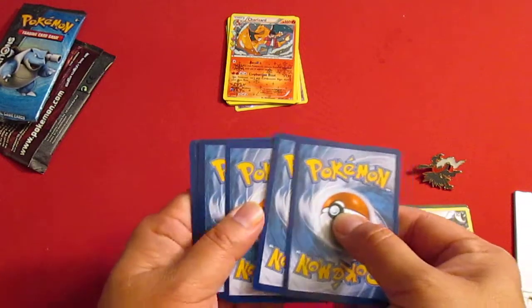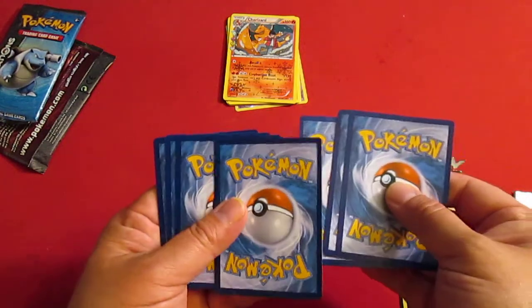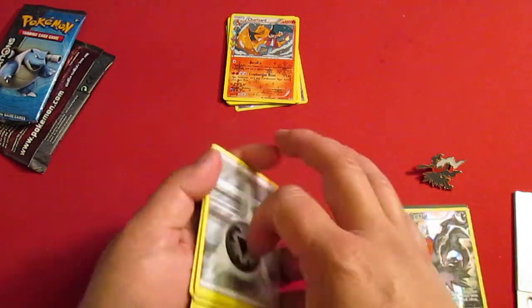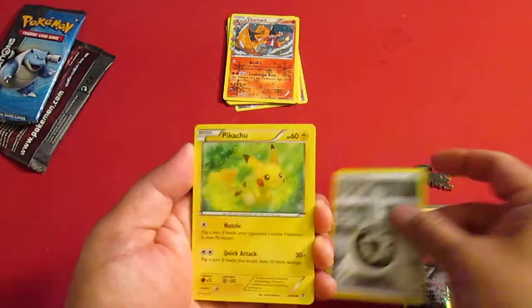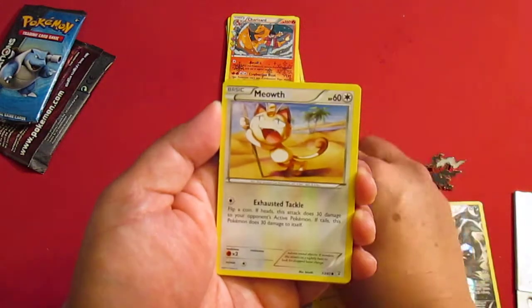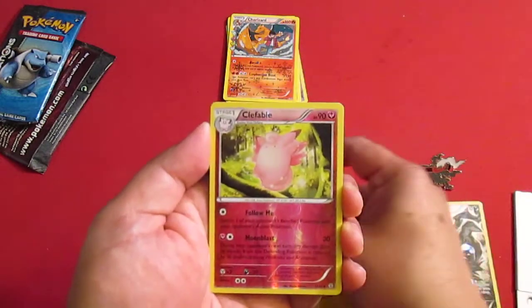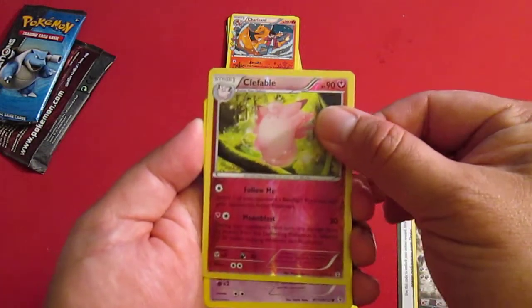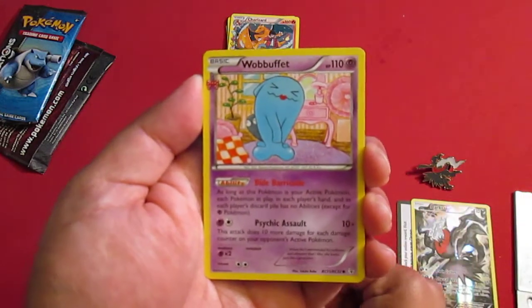Do I do it right? I think it's three. I haven't opened enough of these packs to know exactly what I should be flipping over or not. Anyways, we have Energy. There's Pikachu. Clefairy. Meowth. There's a Reverse of Clefable.